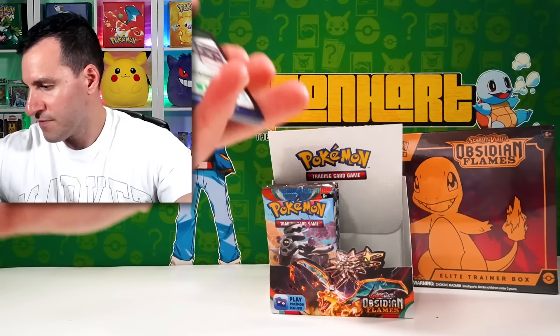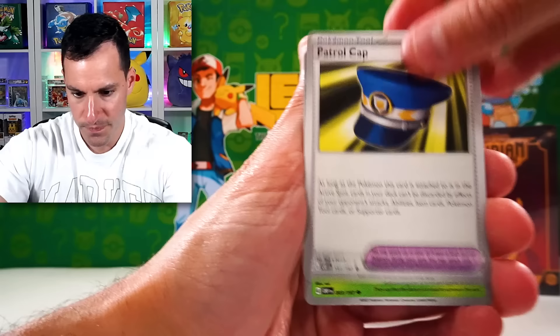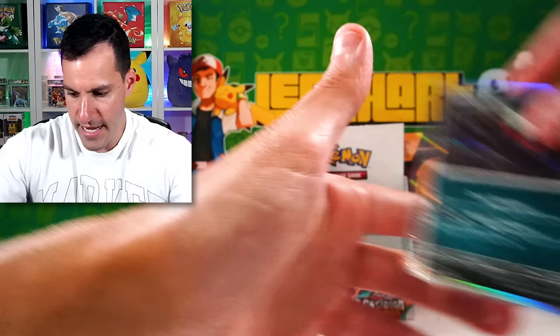Fire Energy in honor of Charizard. Scyther — a little Poke Stop in the background at the League. There's the League Headquarters again. Darkrai is the holographic. So that was quite the exciting first half, getting the golden Charizard.